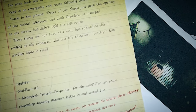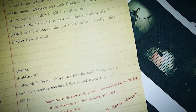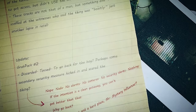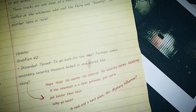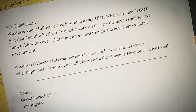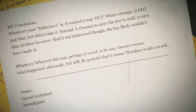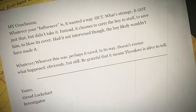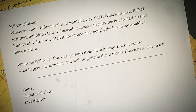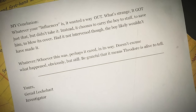Update: Grab pack two — discarded, tossed. Did it go back for the boy? Perhaps some secondary security measure kicked in and scared the thing. No alarms, no cameras, no security alerts — nothing. If the intention is a clean getaway, you can't get better than that. So why go back? My conclusion: whatever your influencer is, it wanted a way out. What's strange — it got just that, but it didn't take it. Instead, it chose to carry the boy to staff to save him and blew its own cover. Had it not intervened, the boy likely wouldn't have made it. Whatever or whoever this was, perhaps it cared in its own way. Be grateful that it means Theodore is alive to tell. Yours, Gerard Lockhart, Investigator.